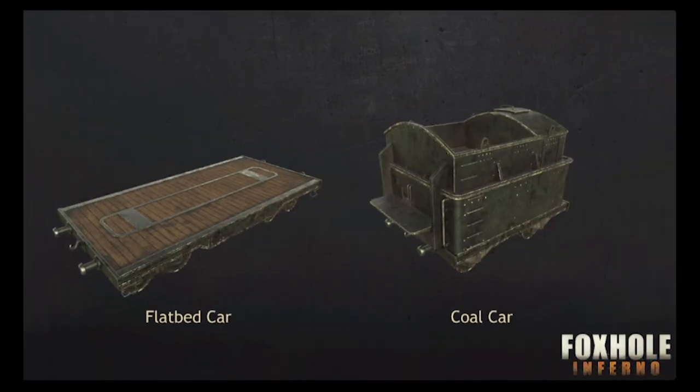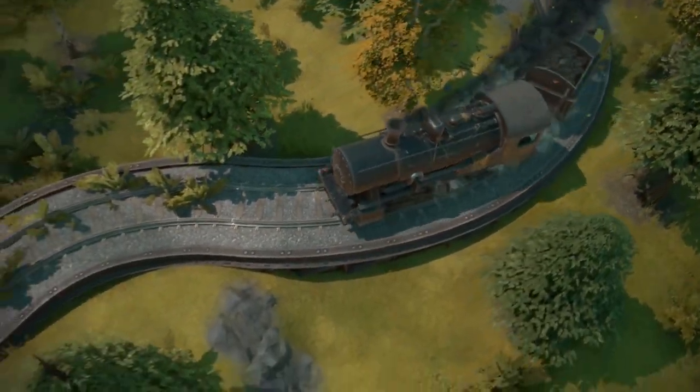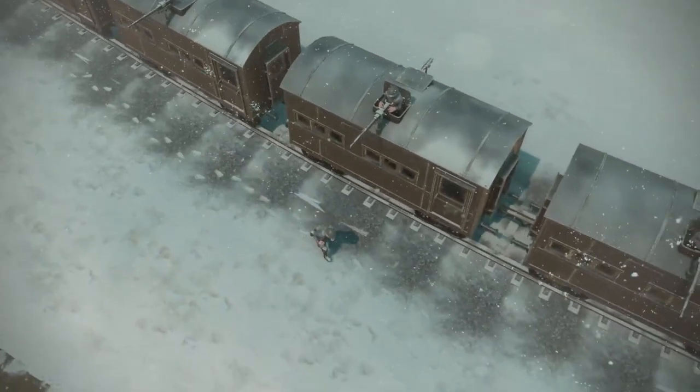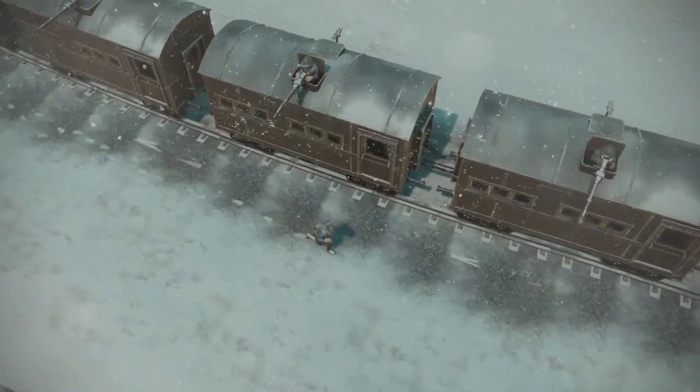There are two types of logistical cars. The flatbed car, where you can put any packaged item on, and the coal car, where the train stores its coal. Then we have the infantry car, where six people can hitch a ride. Two tripod weapons can also be mounted on top of it for some extra protection.